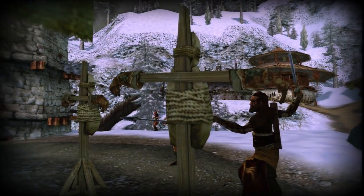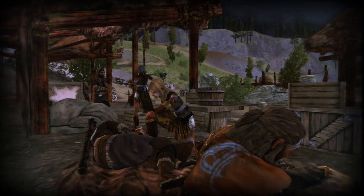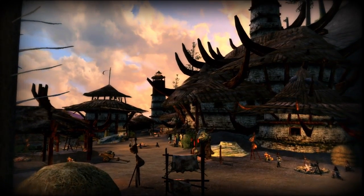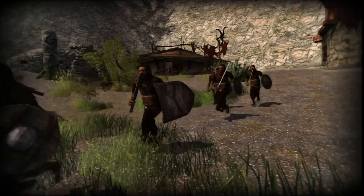We decided to do Dunland because it gives us an opportunity to go behind enemy lines. When Saruman decides to attack Rohan, a lot of his allies come from Dunland. So by developing Dunland, it gives us a chance to see where these Hillmen come from and what drives them to hate the Rohirrim so much.